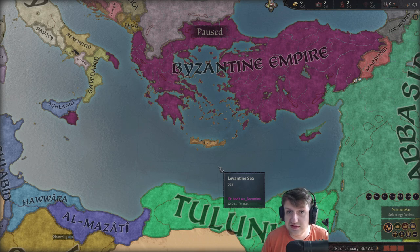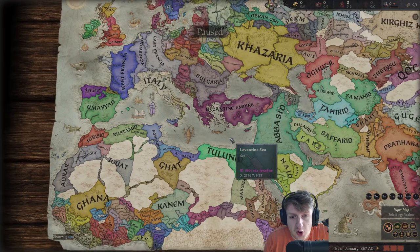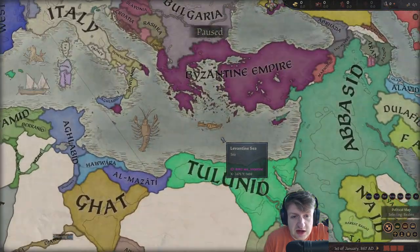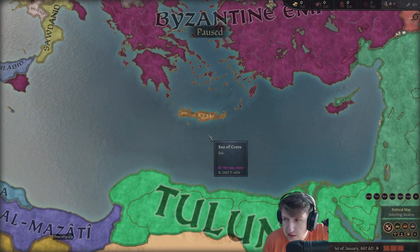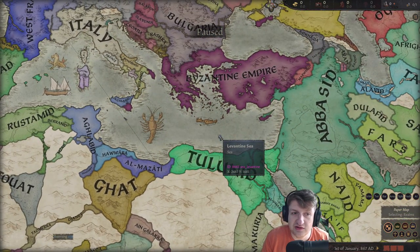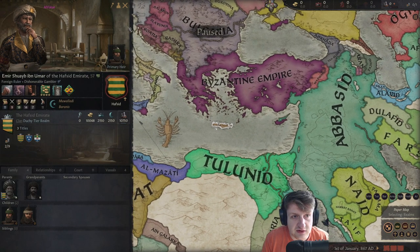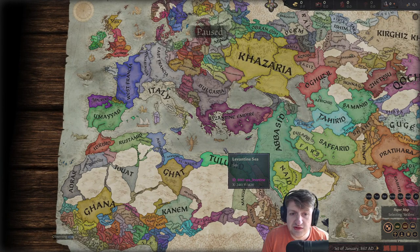It gives this nation that is really weak a starting buff that doesn't make them too powerful. I think it could be cool in regular games - it doesn't make that much of a difference. It just challenges the Byzantines and some of these powerful nations. The link is going to be down in the description below. It's called 'Elevate the Emirate of Crete.' It's amazing, super cool - I need you guys to check it out. It doesn't have enough support on the Steam Workshop, so link's in the description.